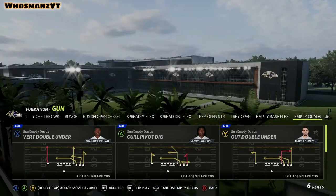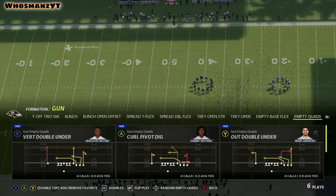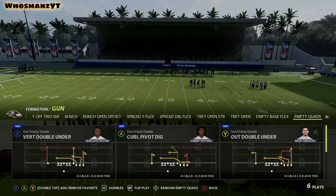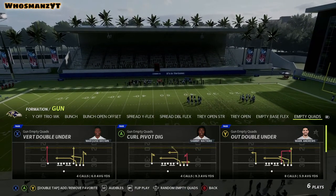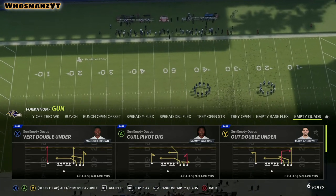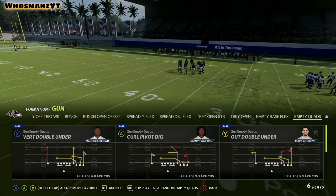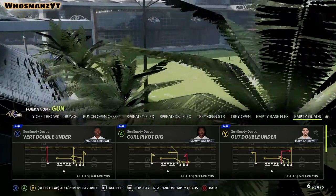That's the Ravens playbook - hopefully this made a lot of sense and breaking down the reads helped you understand how to read certain plays. Hit the subscribe button if you enjoy these because I'll go through the rest of the playbooks. Next should be a Ravens gameplay. I'll continue to use the air raid playbook, and the next air raid video I'm going to go through is Mesh - so look out for that. Thanks for watching, see you guys next time!